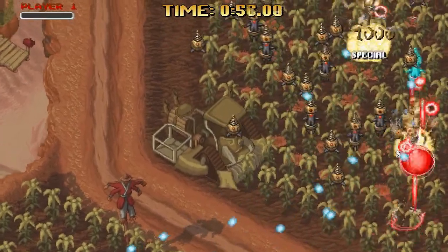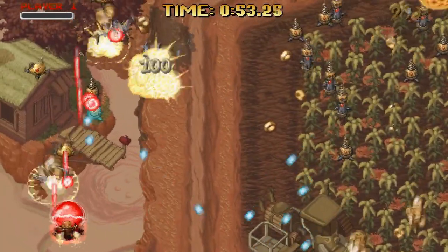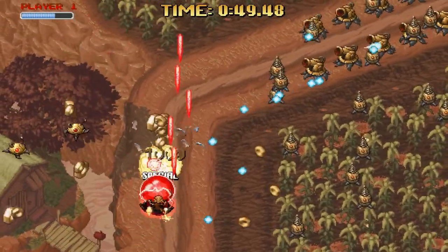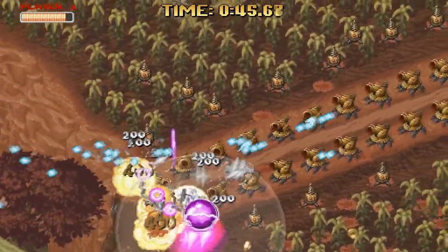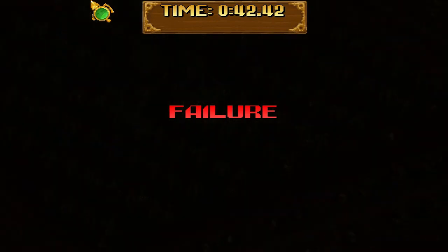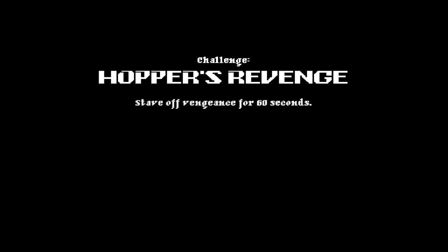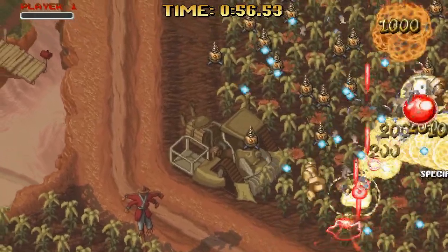Oh my lord — all these things are shooting at me. As you kill things, you charge this ball at the front of your ship, and once it's fully charged, you can fire it. I am fully and totally prepared to just be absolutely destroyed. Vaunt! No, no, no — 42 seconds. Let's try again. 60 seconds is all I have to survive. I just got to be a little more deliberate in my movements.